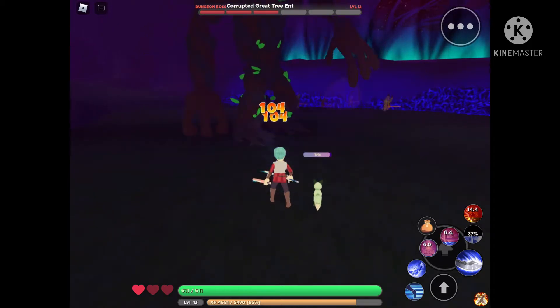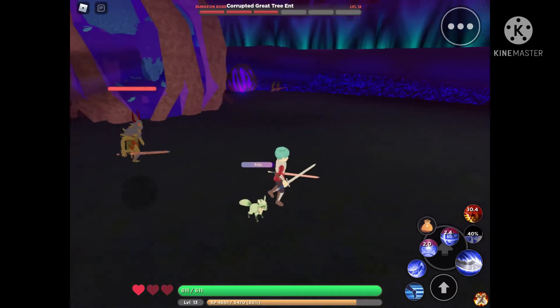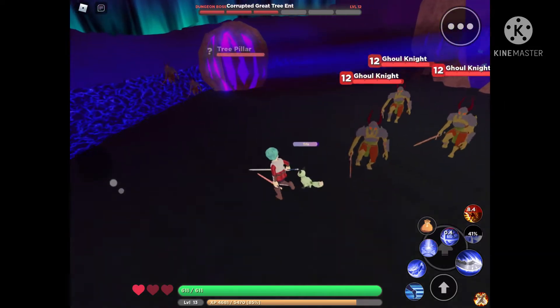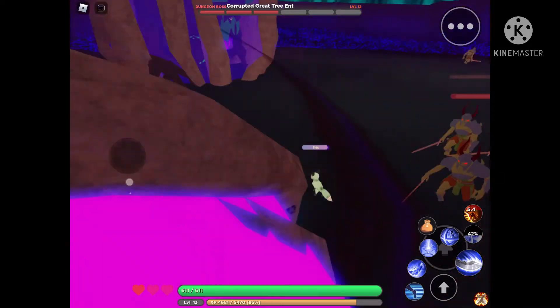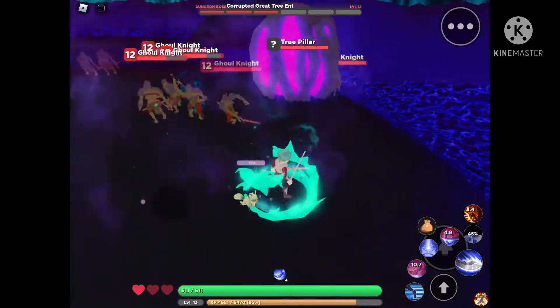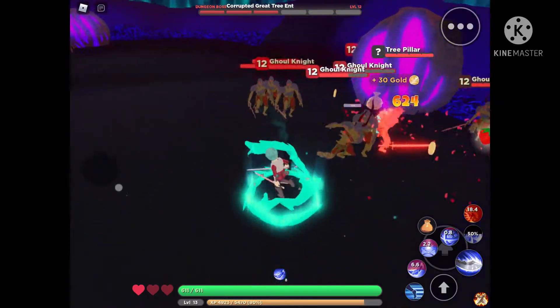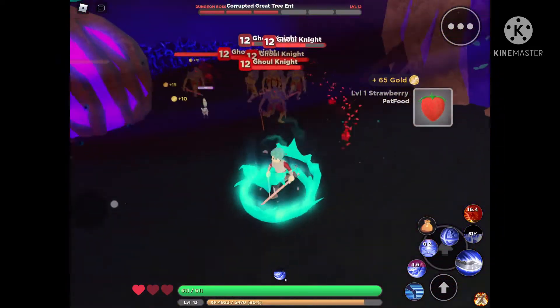We're down to halfway. Okay, looks like we have to defeat these things. We have to defeat the tree pillar, I guess. I'm guessing that's what releases him.